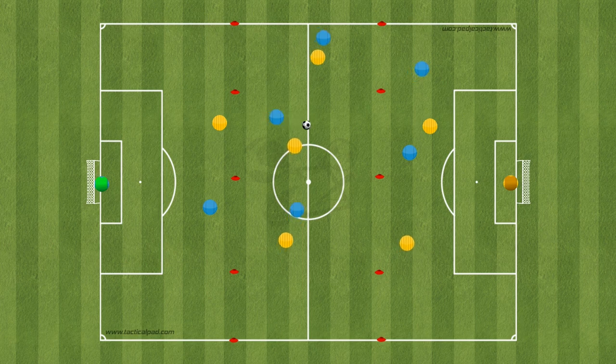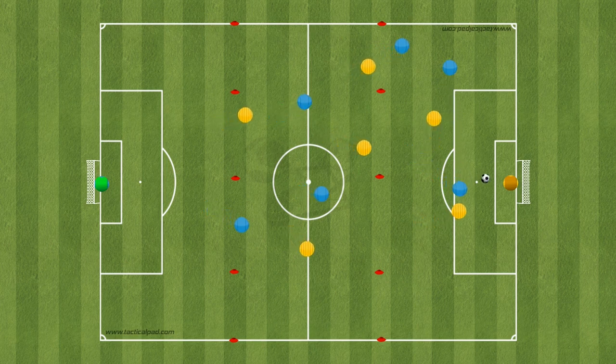Play a normal game but the rule is that you must play through the thirds. You can do this by passing into the next third or dribbling into the next third — both are allowed. But the ball must travel through each third of the pitch when you're attacking.